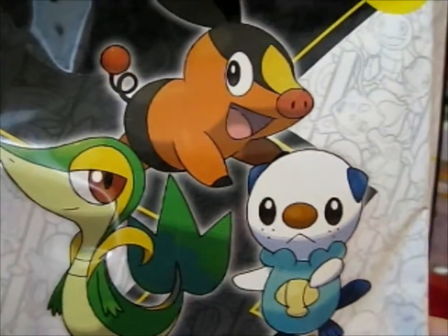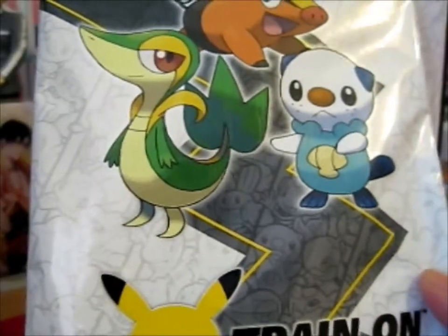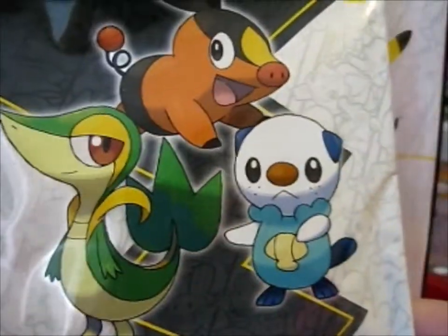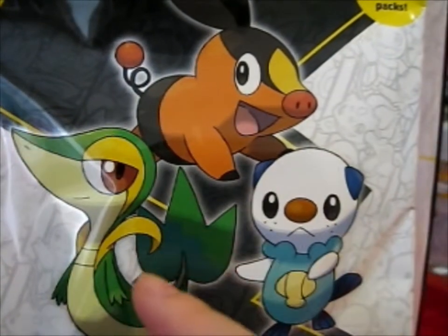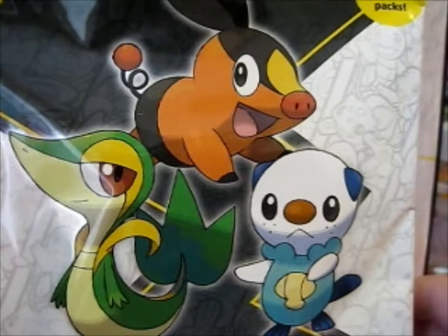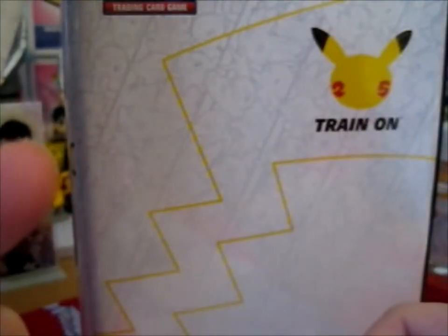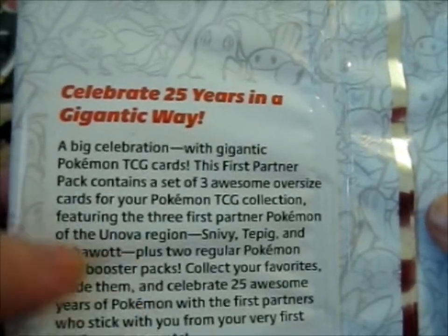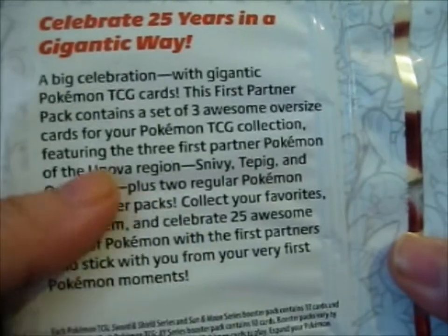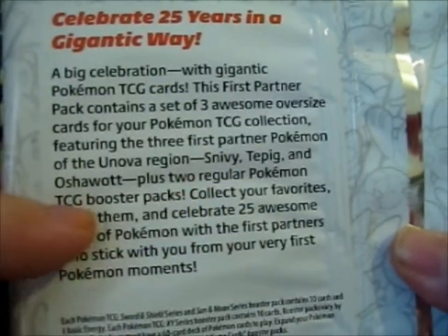This is the fourth Jumbo First Trainer Pack, and this is the Unova Region with Snivy, Tepig, and Oshawott. It even says Unova Region with the three starters there.